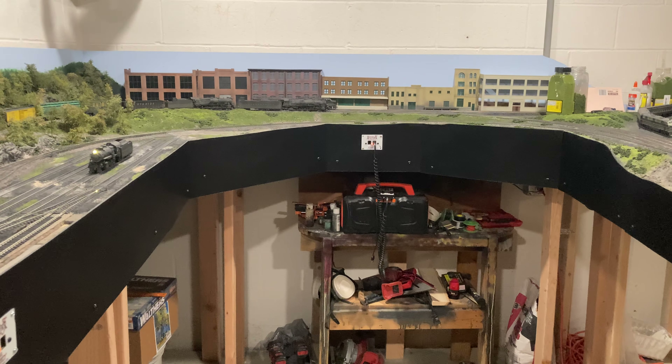Here's another shot looking this way. You can see where it's a little bit steeper — I did go ahead and carve in some rocks and paint those just to give it some variation. It sweeps around this way, the hill goes back up, and then this area I just filled in with some Sculptamold between the fascia and tracks along here, and then it ends over here.